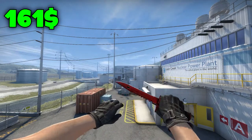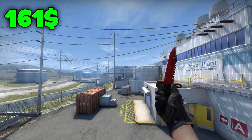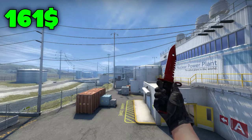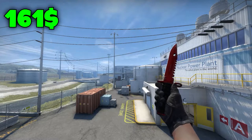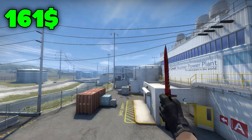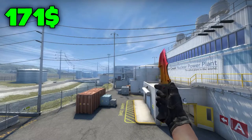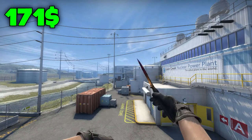I think $161 is fairly low for what you're getting because the M9 Crimson Web looks very nice — I love the black handle and the red top, it just looks so sick. The M9 animation on it just tips it all off. This knife is amazing because there are so many patterns: you can get big webs, no webs, whatever you prefer. For the first place on the $200 list it's actually a $171 knife — the Huntsman Fade in factory new condition.